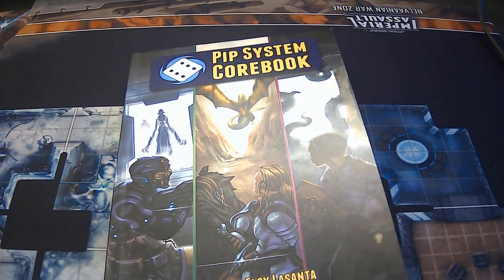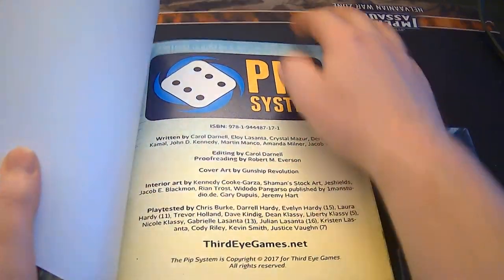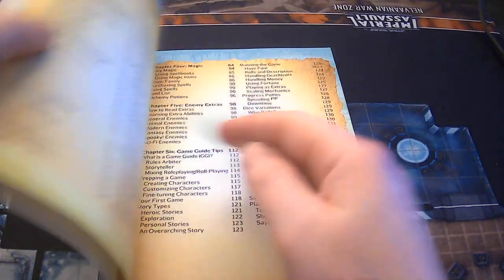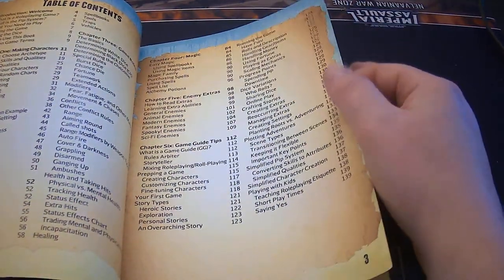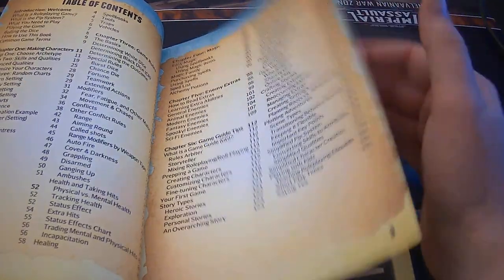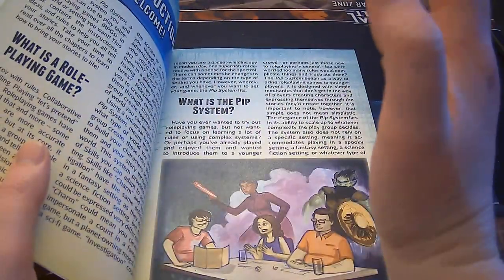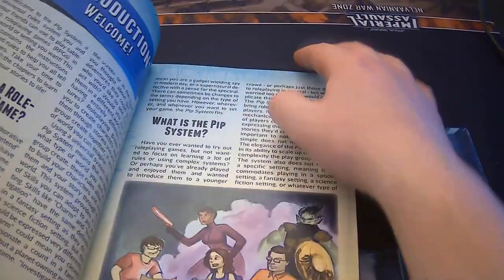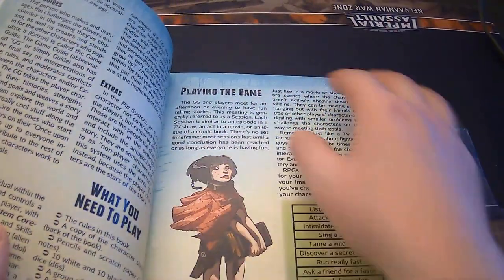You look at the natural combinations like that. This is multi-genre and it kind of reminds me of Big Eyes Small Mouth second edition, but it's way, way faster. I mean, I could explain the core mechanic of it in less than two minutes. And that's the PIP system, really.